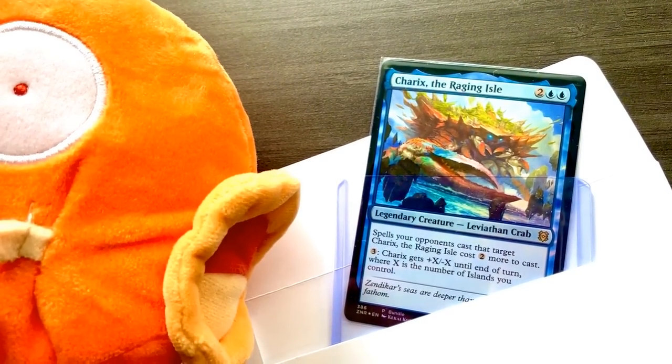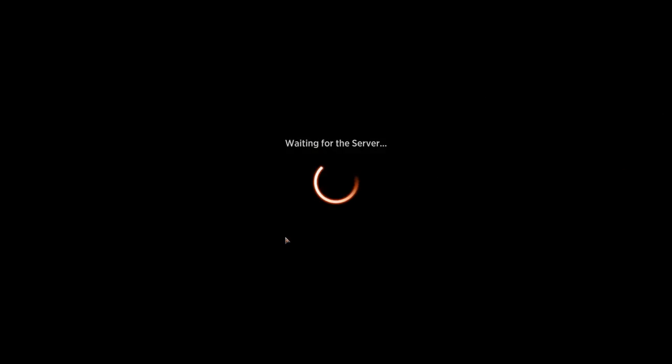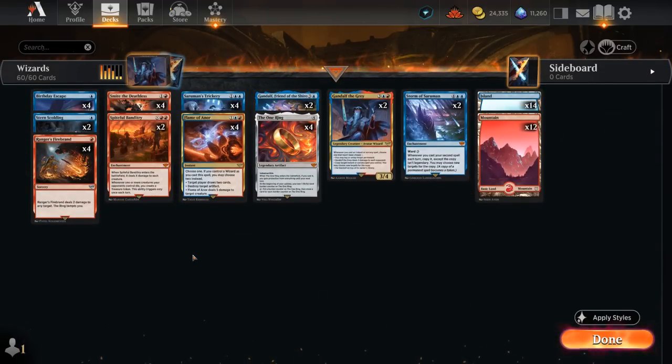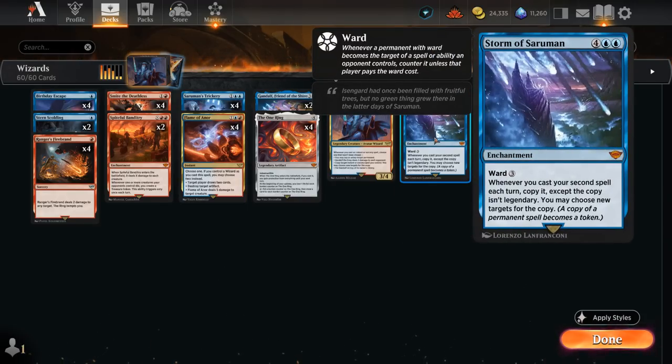Hello and welcome to another Arena gameplay video. Today we're checking out the Midweek Magic Lord of the Rings block constructed format — basically you're only allowed to play cards from the Lord of the Rings expansion. I've built this Blue-Red wizard spells deck to try out; it's a spells deck looking to eventually take over the game with Gandalf the Gray and Storm of Saruman.